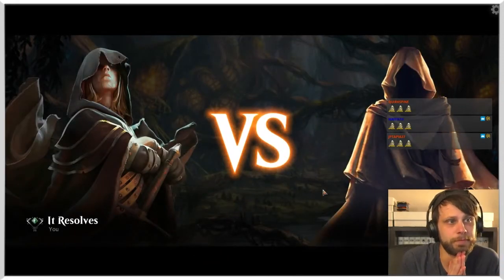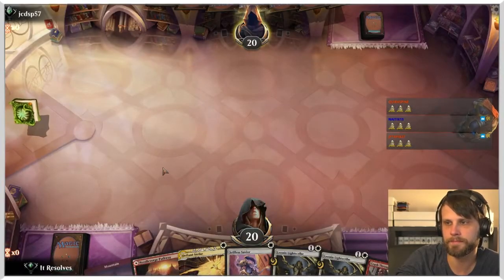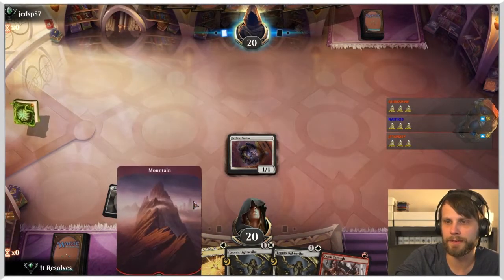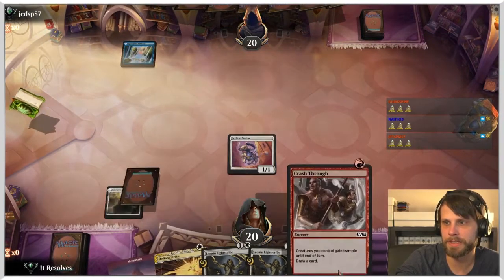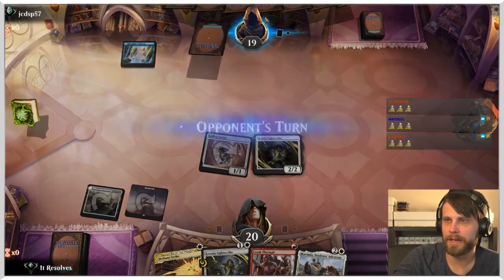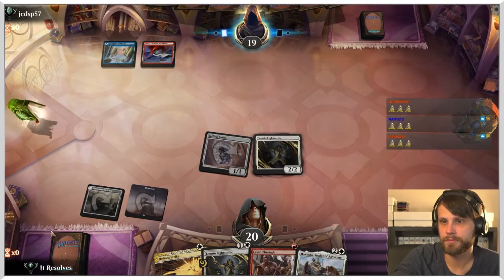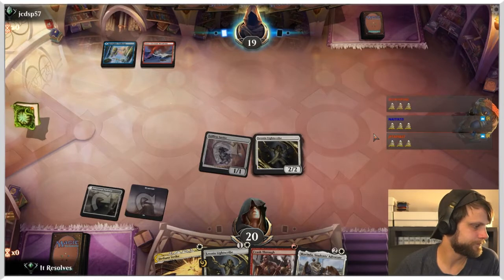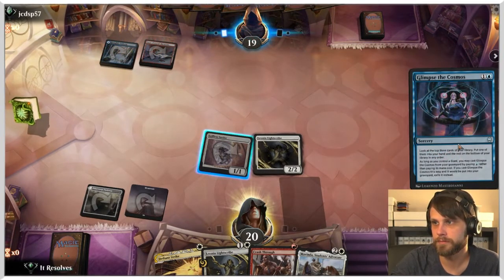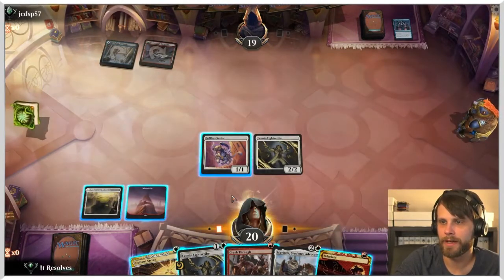Selfless Savior into Lightscribe — not a bad hand. What would be great is just drawing any land. I'm going to attack in with the Selfless Savior — the only thing they might have is the little flash 1/1 and I don't really care about that. Looks like we're up against the Giants deck, which is fine. I'm going to Crash Through here — I really want to draw a card badly. And we'll Defiant Strike too — still no land though.